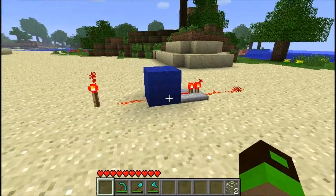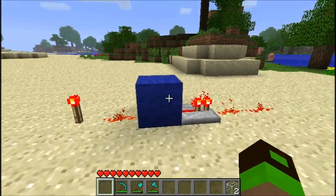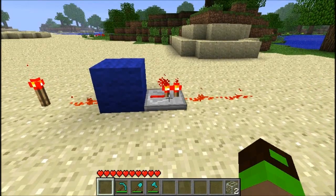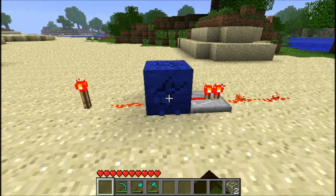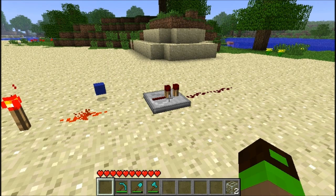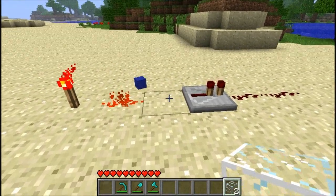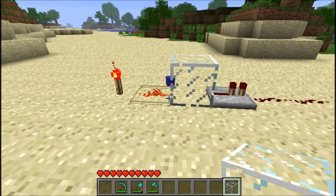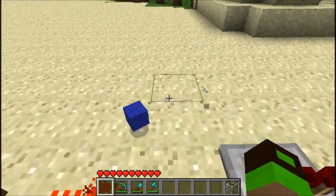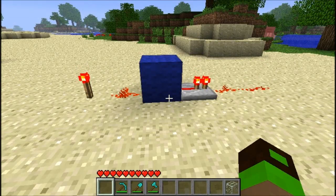Getting straight into things, here we have a very basic concept of redstone. Redstone power will propagate through a single block and be picked up on the opposite side by a single redstone repeater, allowing it to continue its path. If you remove the block however, the circuit's broken and the redstone repeater will not receive the power. Similarly, replacing the wall block with a glass block won't allow the power from the redstone torch to continue through the circuit.